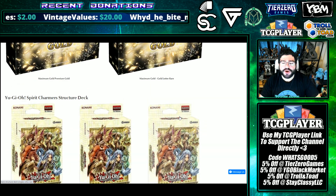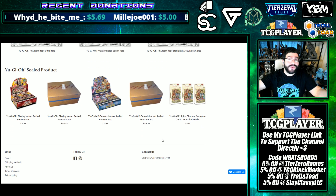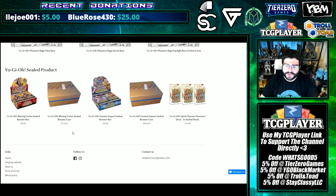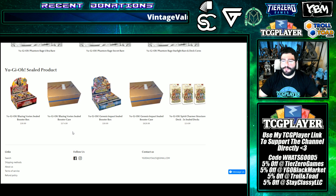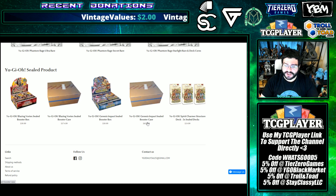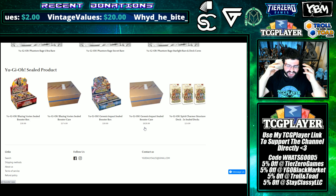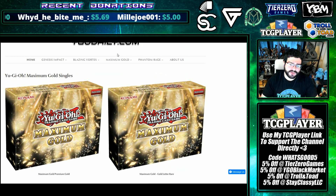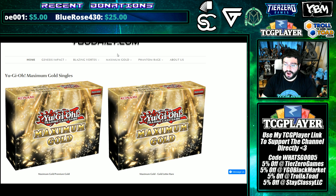Yu-Gi-Oh Daily — if you're not used to this site, code WHATSGOOD — I am incentivized to tell you there are amazing deals over here. Blazing Vortex sealed booster cases at $575 for the first 50 people that purchase. This is actually at a loss to them; they just want to get their name out there as one of the best places for product and singles. They also have Genesis Impact coming out real soon if you got excited about those collector rares — $630 a case, which is an amazing price. Code WHATSGOOD5 does not stack on top of those sealed prices but you can still use it on your singles.